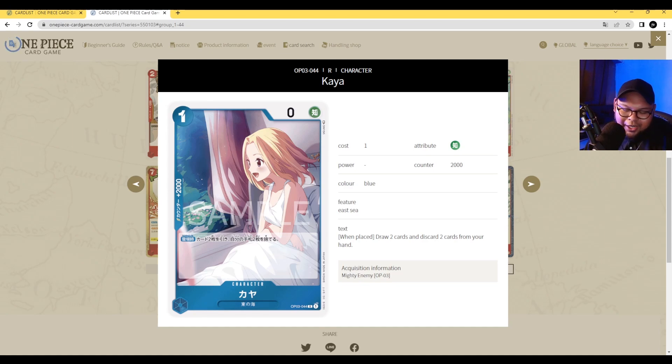Next we have Kaya. Lovely artwork, by the way. She's 1 cost, 0 power with counter 2000 — so for all blue players, this is your new plus 2000 counter card. Her ability is on play: draw 2 cards, then discard 2 cards from your hand. This is what Nami wants to do anyway. I would say this is a straight upgrade to the Mihawk from the starter deck. Her ability is on play, so you don't have to attack. On turn 1, you can play Kaya, draw 2, discard 2 — you're already 2 cards on your way to victory with Nami. Kaya is definitely a staple.